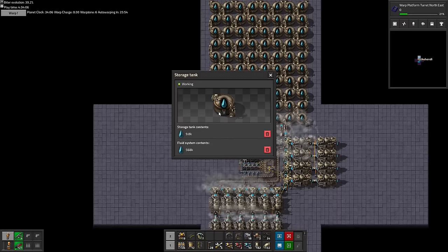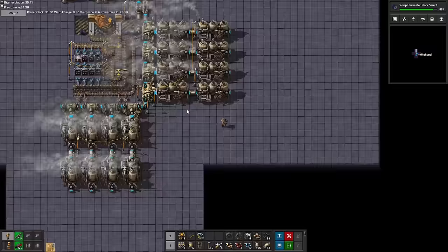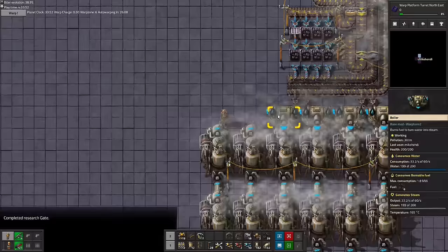But with a storage capacity of 2 million water, it will still take over 15 minutes to fill up. And now that we have the extra space, we can also put down just a little more power plant. If we need more, we can easily expand further by turning 90 degrees north.